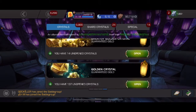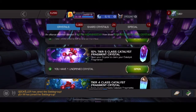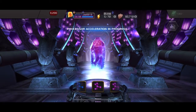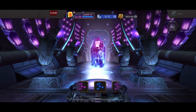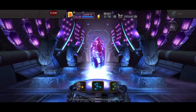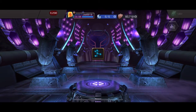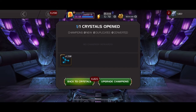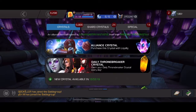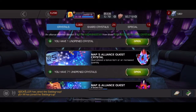Got some max sig crystals. We got ten percent of a T5 class catalyst — again this is from the cavalier event quest. Cosmic is great, I'll take more cosmic. I don't have a full cosmic catalyst yet but that's fine. I've got a Corvus sitting at rank two and he'll be the next one to go up to rank three.